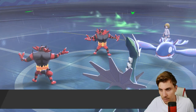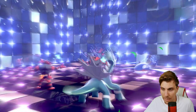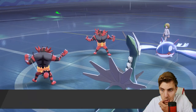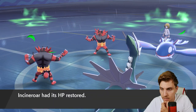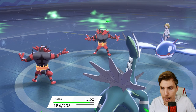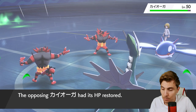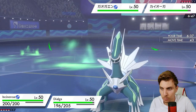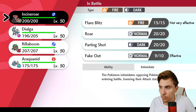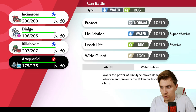Preserving Dialga is not a bad idea. We can pull a switch to Araquanid and go for Parting Shot into Kyogre - that's a nice idea. Getting rid of Rillaboom and having Araquanid on the field would be good, and it keeps Incineroar in the back. Keeping in mind that Kartana could potentially be the fourth Pokémon for my opponent, we're switching into Araquanid here.